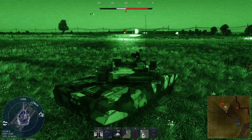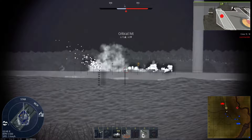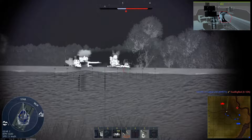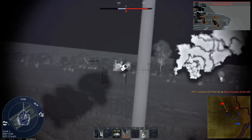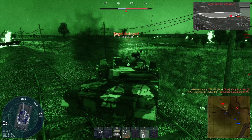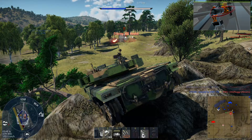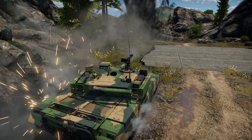Now for its weaknesses: first, poor cannon zoom at only 8x with no additional zoom once scoped in — even the WMA-301 has more zoom. Second, mediocre mobility including an awful reverse speed of only 5.7 km/h, with only 20 more horsepower than the Turms while carrying the same 43-ton weight. Third, only three crew members, limiting the survivability you'd otherwise gain from its good frontal armor. Fourth, a slow gun laying drive — the vertical elevation is extremely slow compared to other tanks. Fifth, no neutral steering. Sixth, poor lower glacis armor — you must protect it at all costs. Finally, commander sights without thermals.